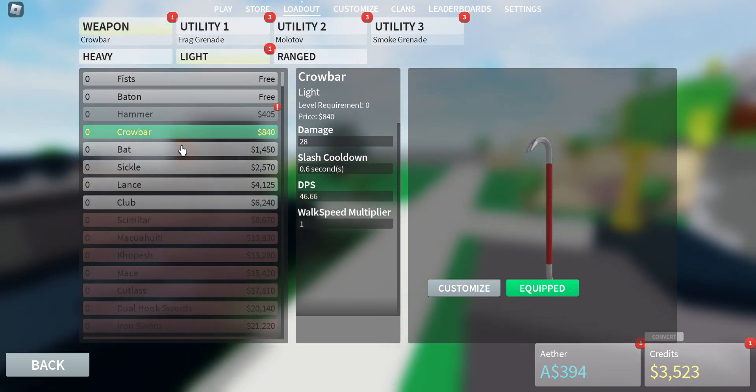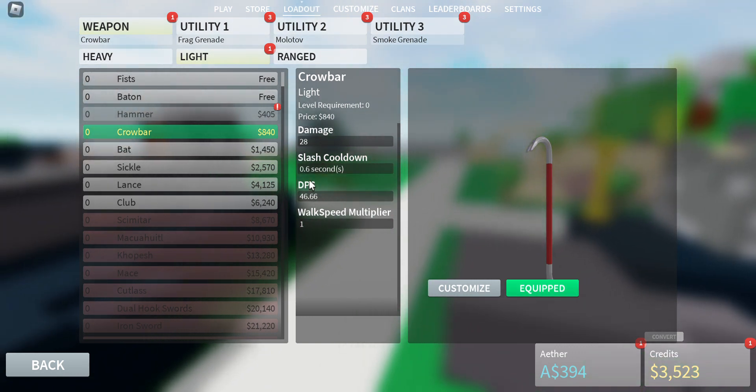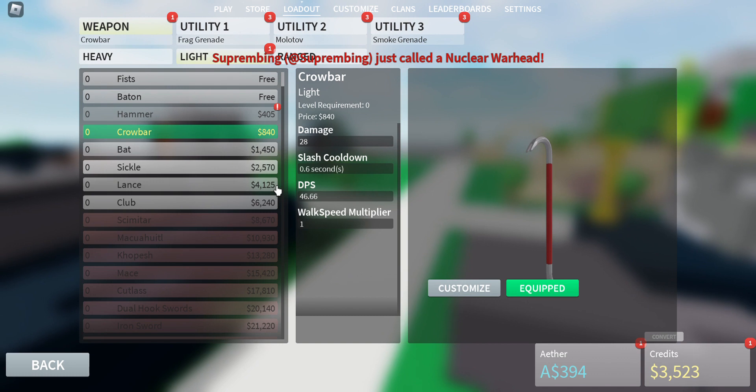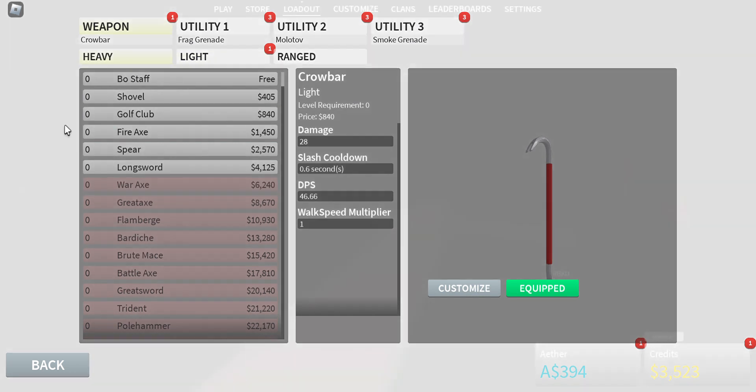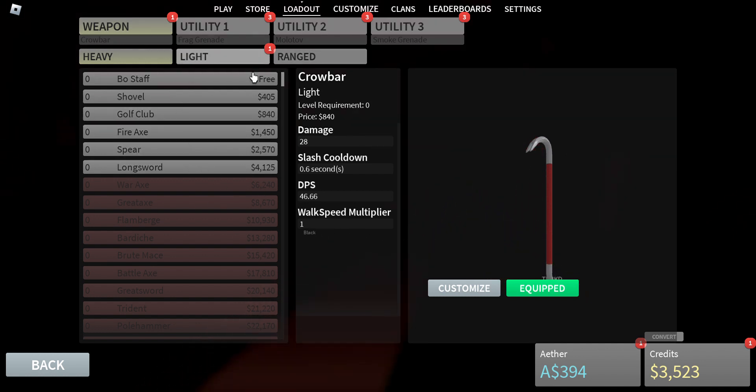The weapon I recommend is the Roll Bowler — it's only 840 credits. I like it because its slash cooldown is 0.6 seconds, which means when you parry somebody you can just get them. This might not be the right server but I'm still gonna try it here.